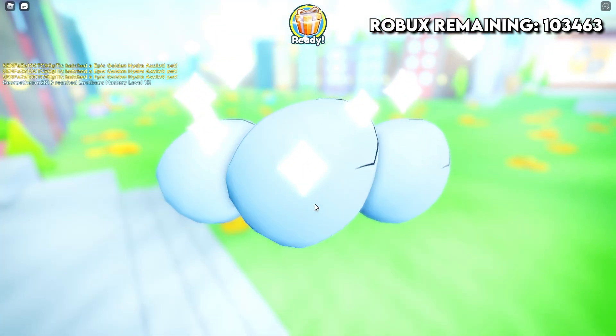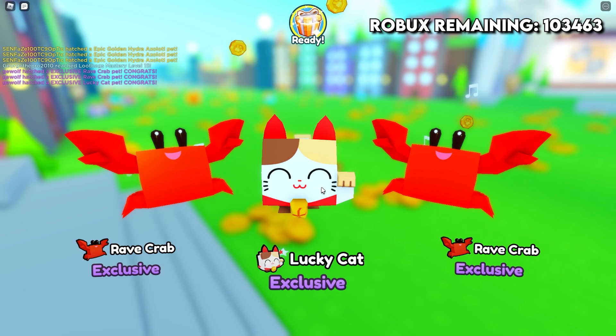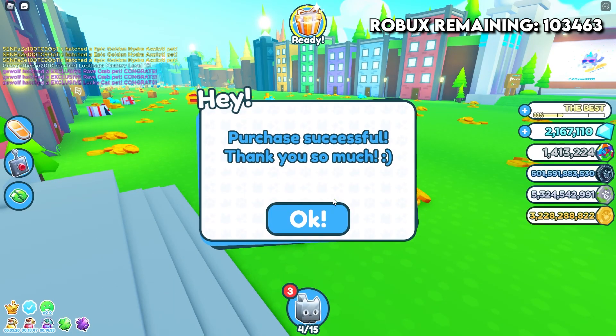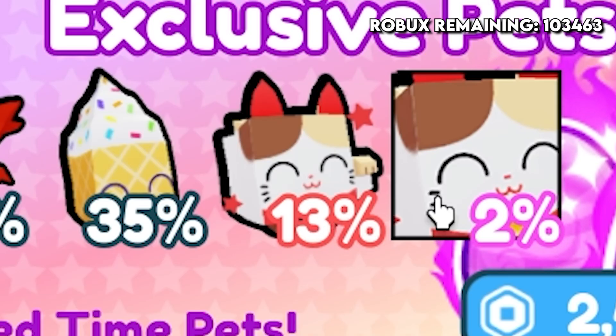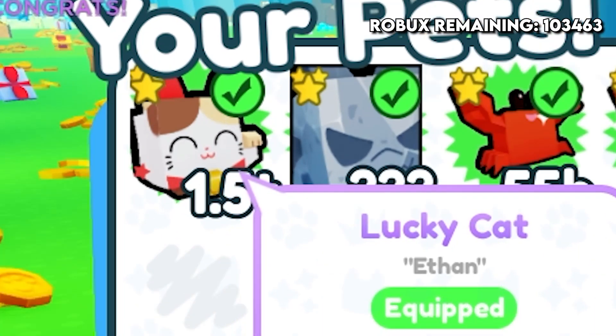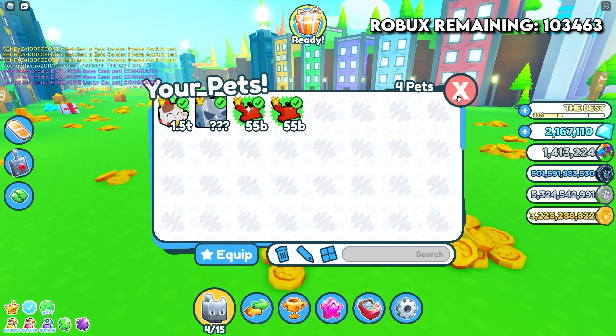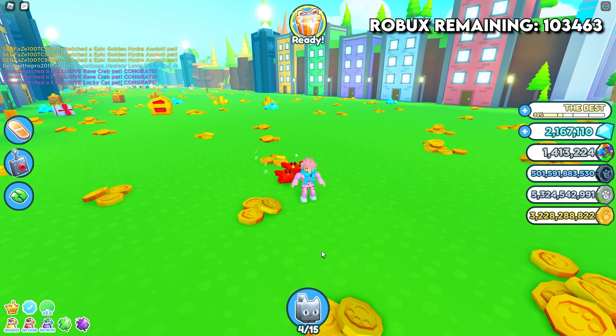The first three eggs are bought — let's see what we get. Oh okay, it's not actually that bad. The Lucky Cat is the second best one, right? I already got the second best one — that has to be a good sign. If I go on my pets, there you go: 1.5 trillion Lucky Cat. These aren't actually the best but 1.5 trillion, that's a good start.